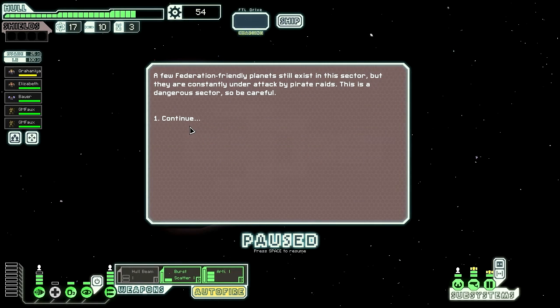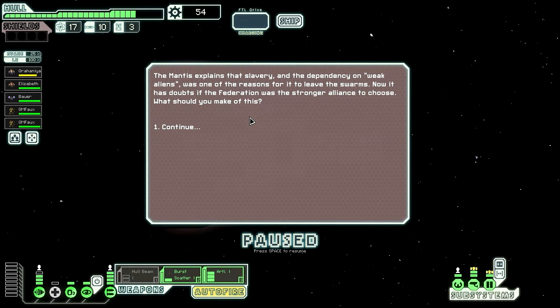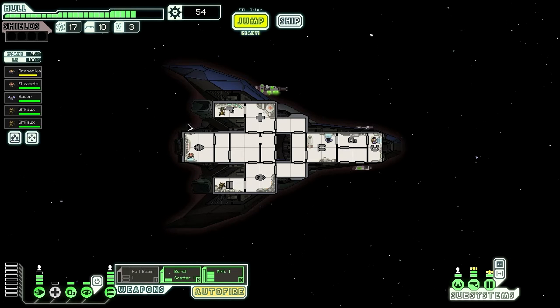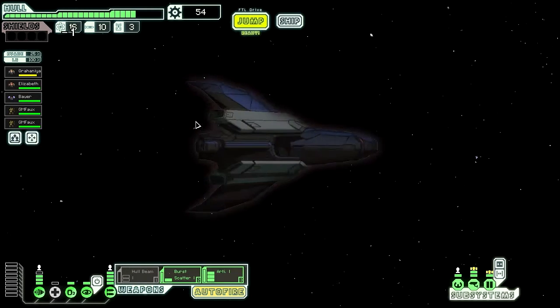Fleet delayed by one jump. A few Federation-friendly planets still exist in this sector, but they are constantly under attack by pirate fleets. This is a dangerous sector — be careful. You prepare to head into the sector. Socialize with the crew — talk to the mantis. The mantis explains that slavery and dependency on weak aliens was one of the reasons for it to leave the swarms. Now it has doubts if the Federation was the stronger alliance to choose. What should you make of this? Absolutely nothing — I don't know what he's going on about.